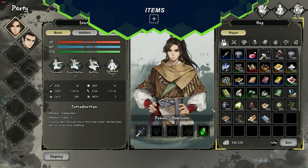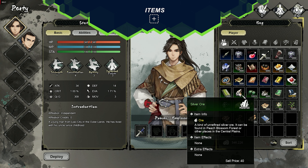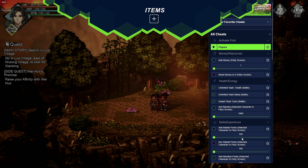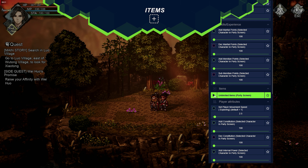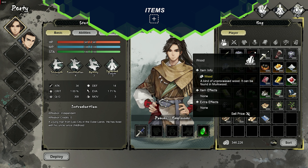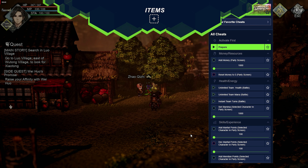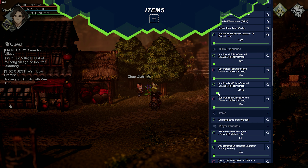In certain quests, the game will send you out into the game world to collect specific items. In case fetch quests aren't your thing, you can activate the unlimited item mod. Simply close your inventory, activate the mod and open the inventory again — you should see the added amount in the item section. Over in the skills and experience section, you can also adjust your martial and meridian points, allowing for an easier level up in the game.